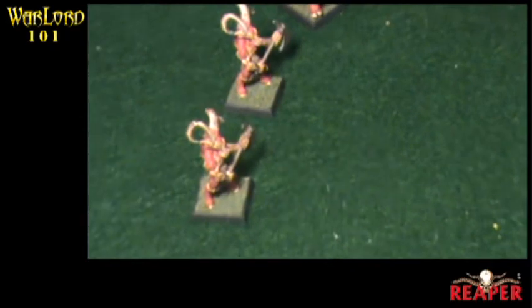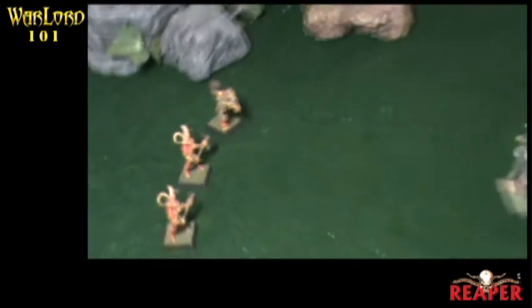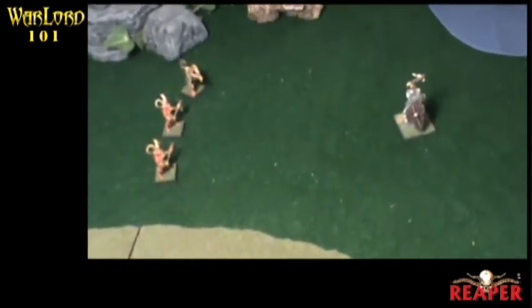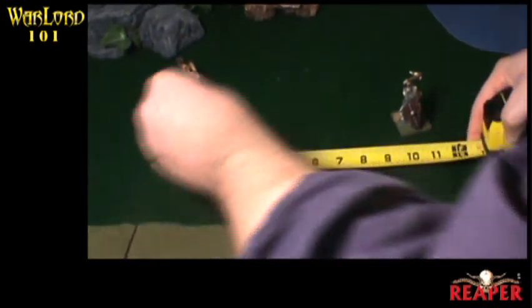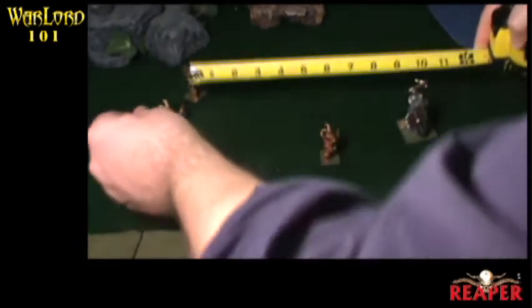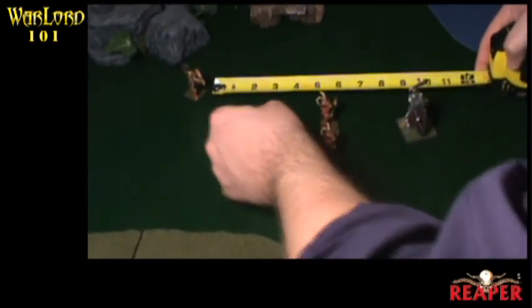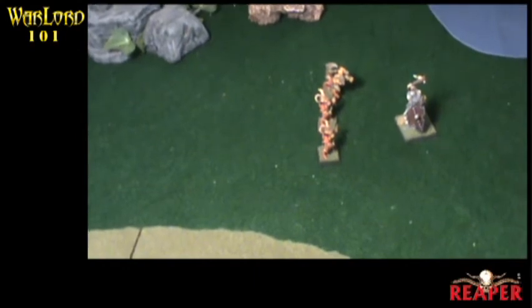Here we have a small group of beastmen and a leader that are going to be trying to move up and engage this ogre over on the right-hand side. Each beastman has a move rating of 7. They're uninjured — they haven't taken any damage, so they haven't been reduced at all, so they can move 7 inches forward. You always want to measure from the same point on a miniature from start to end — here I'm measuring from the front of the base at the beginning of the movement to the front of the base at the end of the movement.